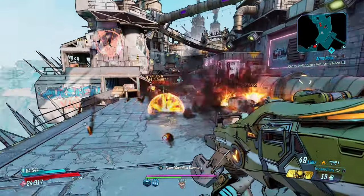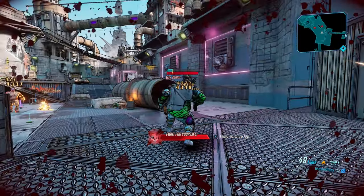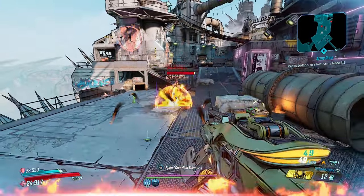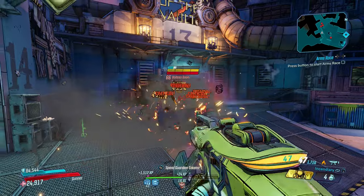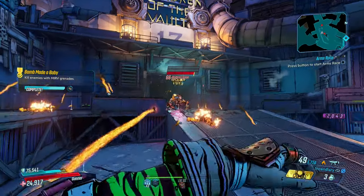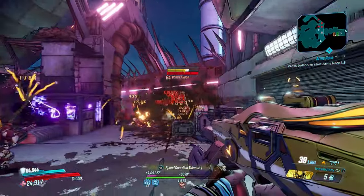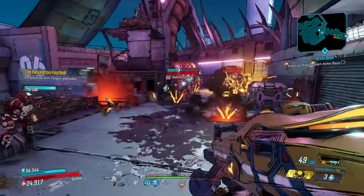If you ever wanted to create your own personal minefield, set one of these babies down and stand back. It's incredibly deadly — mainly to you — but if you can avoid 18 bouncing grenades, there's plenty of fun to be had, especially on Moze. To mitigate its friendly fire, try getting a shock version and pairing it with the Transformer, which will also regen your shields. If you're looking for something similar to Borderlands 2's Bonus Package, here it is.